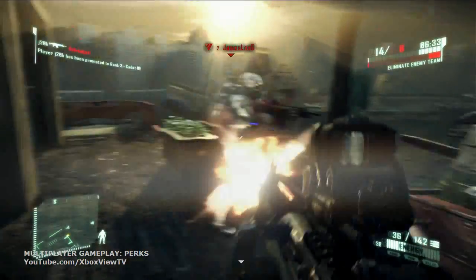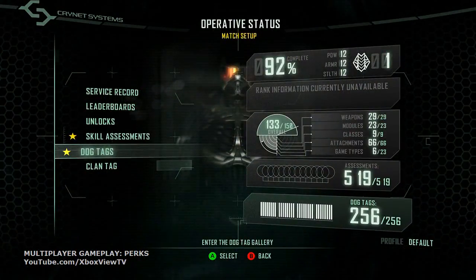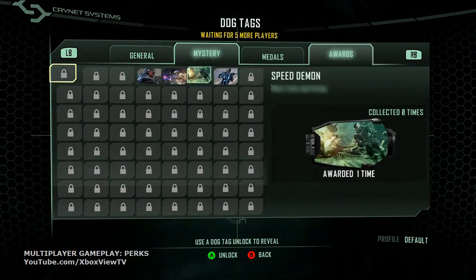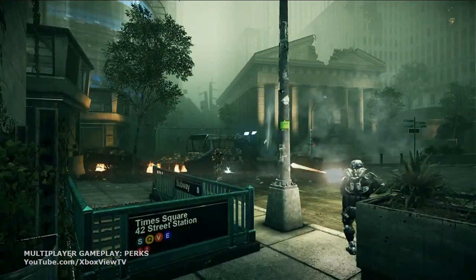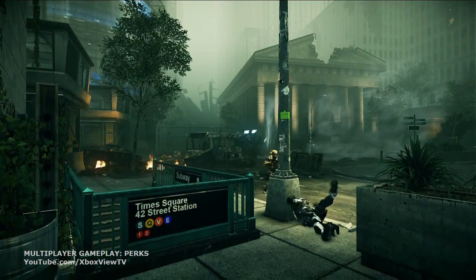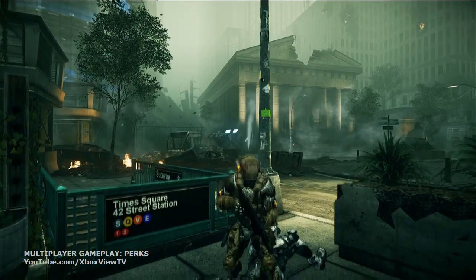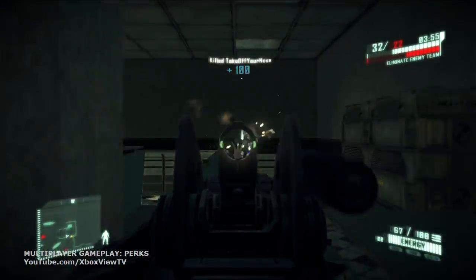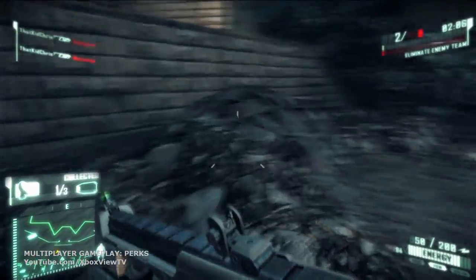Every player carries a dog tag, and you can customize your tags from a wide variety on offer. You are also awarded further tags in relation to how and when you play the game. Click on your Operative Status to view your tags. When you kill another player, they drop their tag. Collect enough tags and you can unlock some pretty useful perks.